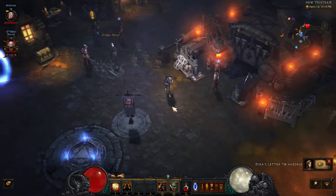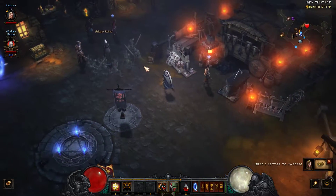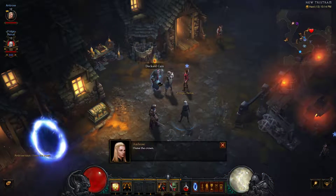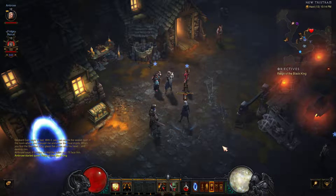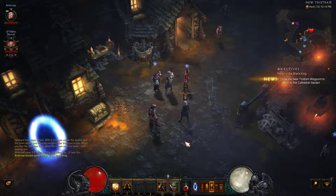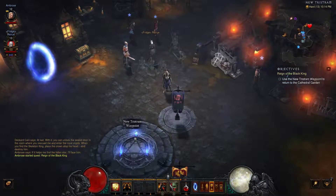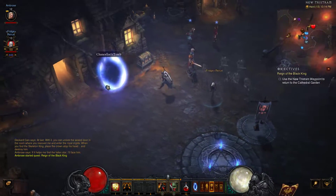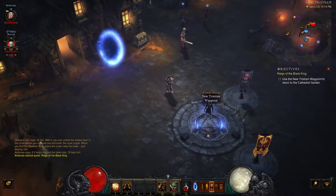You can talk to Deckard Cain up here to advance the plot. I have the crown — it has helped me find the forest. Alright, I think our new mission is to go kill the first boss — the Skeleton King. So we need to use this waypoint to go to the Cathedral Garden.